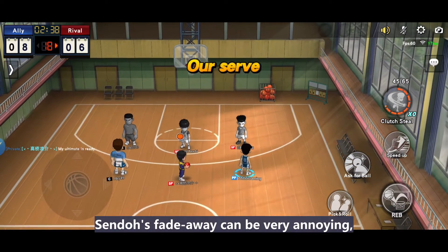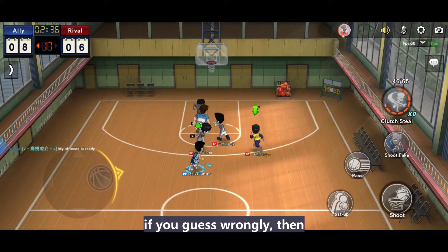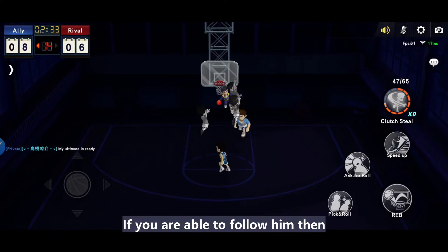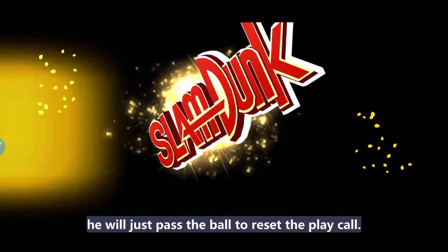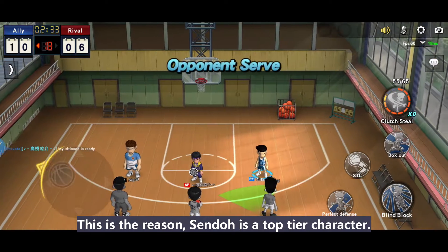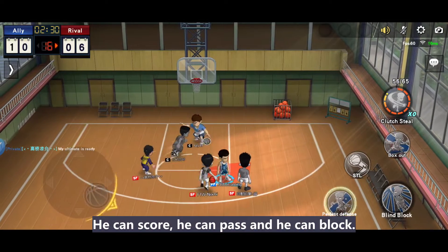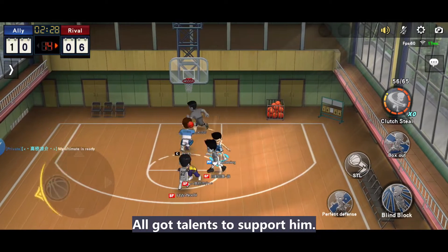Sento's fade away can be very annoying. If you guess wrongly, he will have a good shooting opportunity. If you are able to follow him, he will just pass the ball to reset the play. This is the reason Sento is a top-tier character — he can score, he can pass, and he can block. All his talents support him.